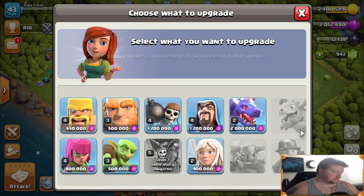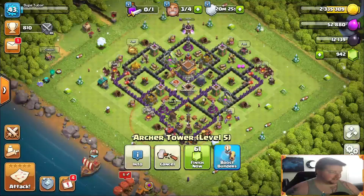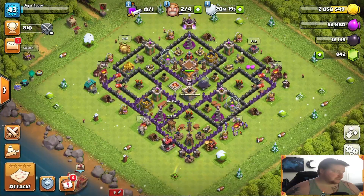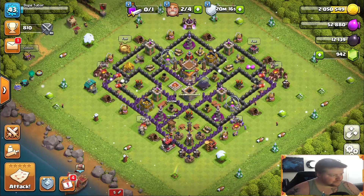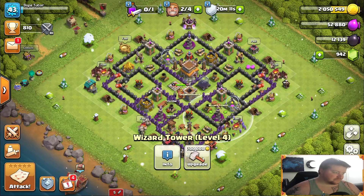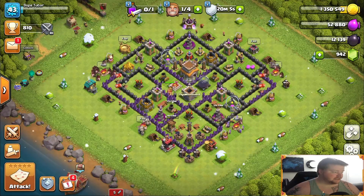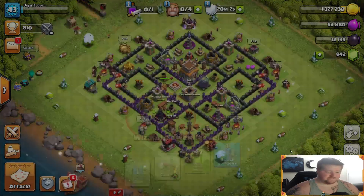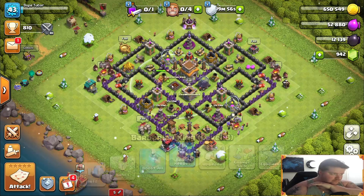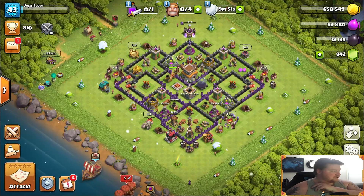Let's set down our dragons — 2 million elixir, no big deal. Let's put down the other archer tower and the mortar again, just to play catch up with those. Let's see what else — 700 for one of the wizard towers. I do want to get one of those going. Should I just send on both of them? We're going to send on both of those wizard towers. And that's everything — so that's going to cut it for this episode.